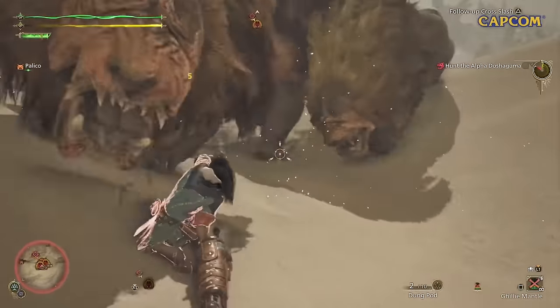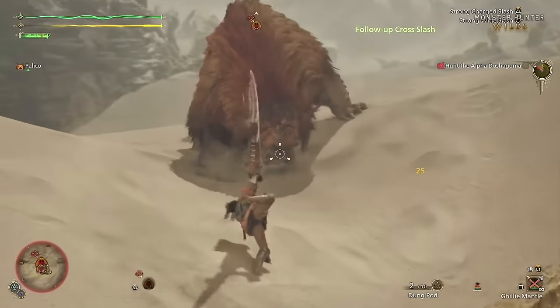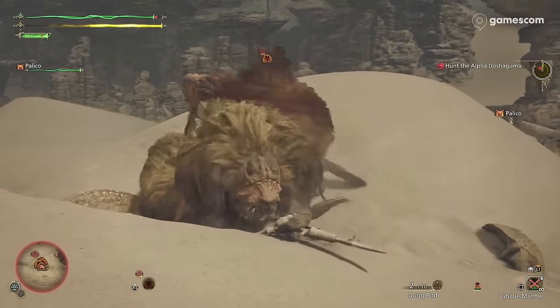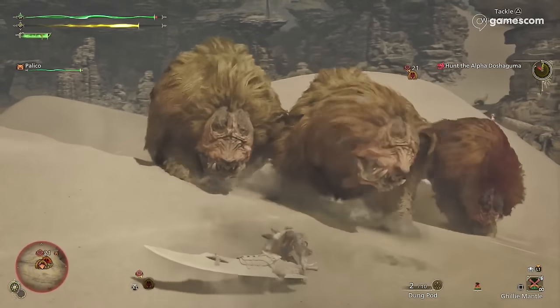You can flinch your teammates, as was expected. Monster behaviors are more unpredictable than ever, with even some of the development team noting how surprised they were at certain things a monster did during their hunts.